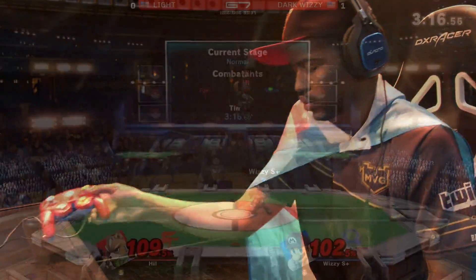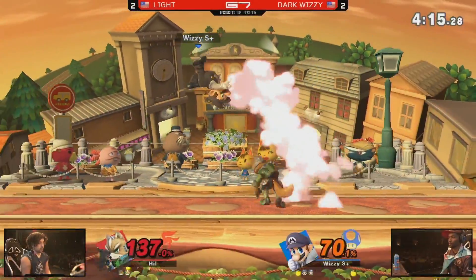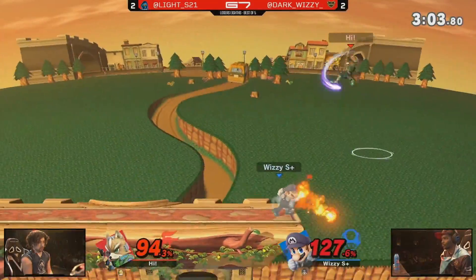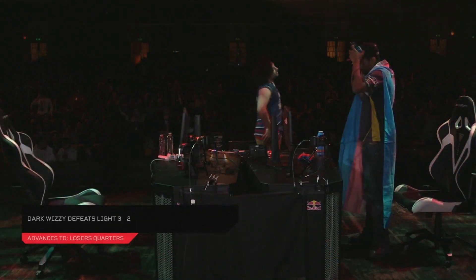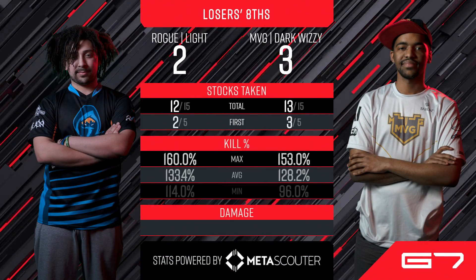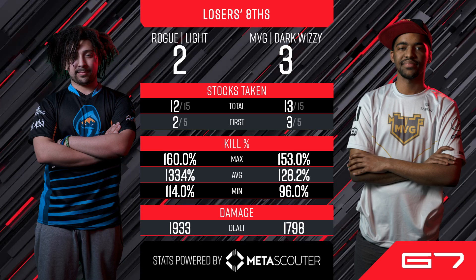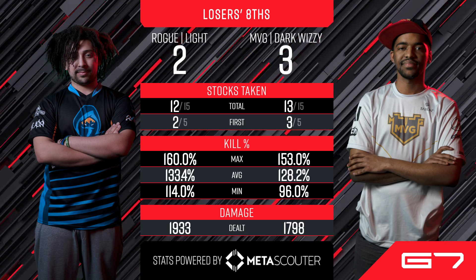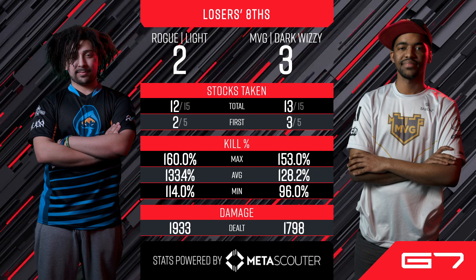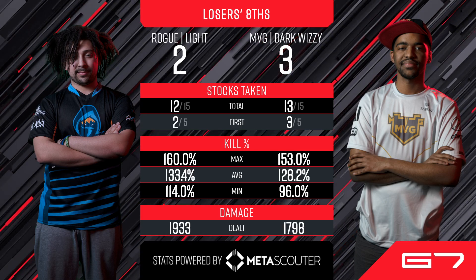Looking at some highlights from the set — you see Dark Wizzy sort of reeling back his chair after the first game. He was pressuring on the platform, conditioning going for that raw up smash at first, then slowing it down and being defensive. Then in game five he started cooking — becoming more active and making it difficult for Light to jump on top of him. At the end you saw the haymaker from both these guys, and Dark Wizzy came out ahead. Look at those kill percents — average 133 and 128. Both of these guys swinging at each other, making them work for every percent, comboing each other to oblivion.